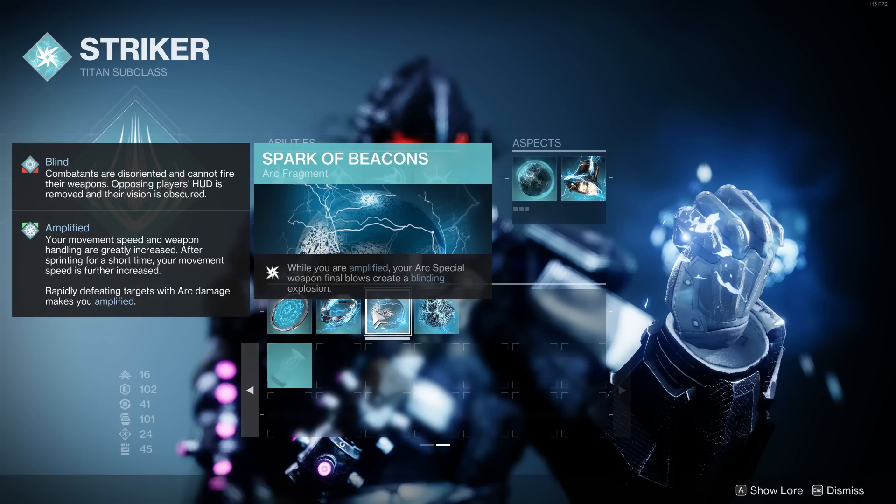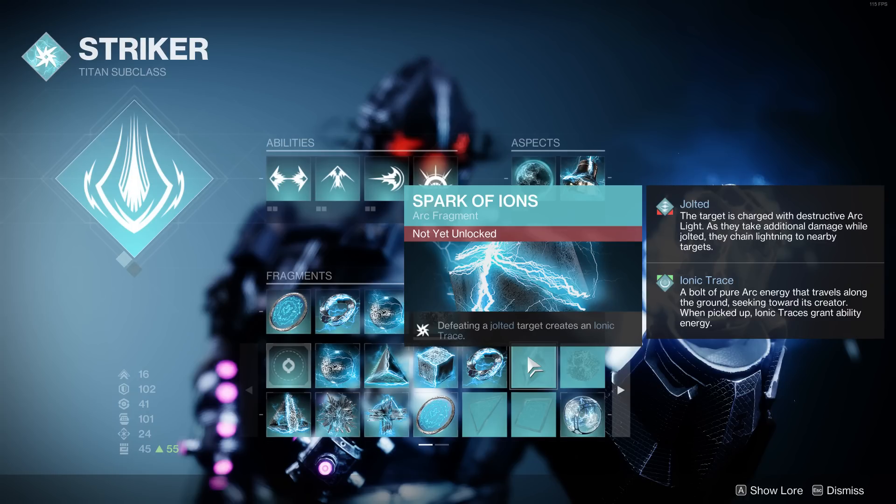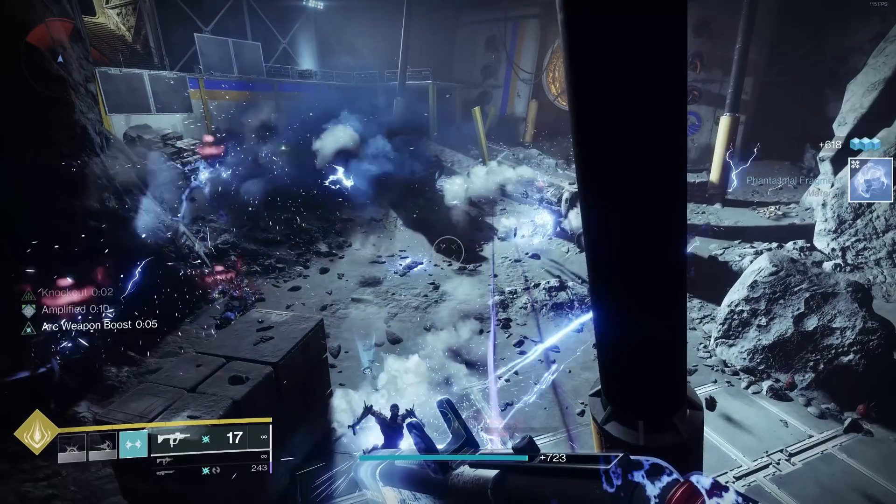For the other two fragments, I've got Spark of Beacons — while you're amplified, your arc special weapon final blows create a blinding explosion. And I've got Spark of Discharge — arc weapon final blows have a chance to create an ionic trace. An ionic trace is a bolt of pure arc energy that travels along the ground seeking towards its creator; when picked up it grants ability energy. They're basically elemental orbs on steroids and are going to help us recharge our grenade. Also, Spark of Ions is coming in the next few weeks — defeating a jolted target creates an ionic trace — so this build is going to get even stronger.